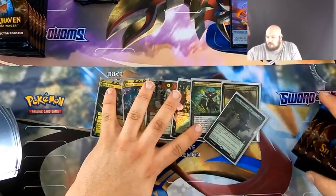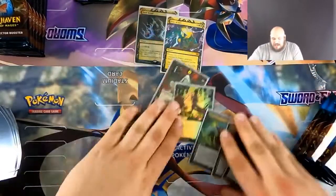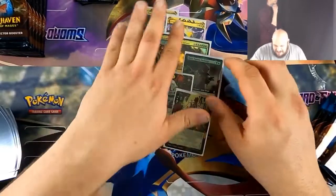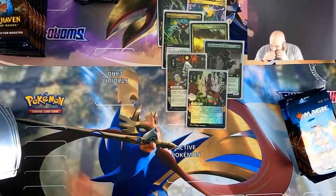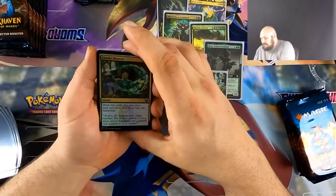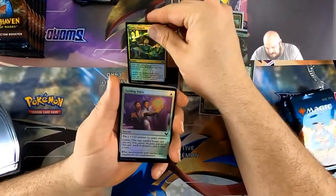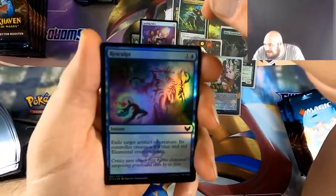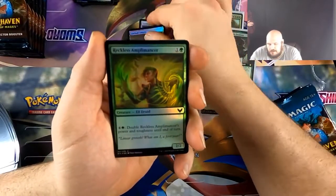All right, we're doing a box-off — his half of the box versus my half of the box. We'll see who's better. Oh, that's not fair — you opened this box when I wasn't in the room. The big ticket for this box is going to be the foil Japanese Demonic Tutor. I will literally explode on camera if we get it — Louis Vuitton spontaneous combustion, you heard it here first.